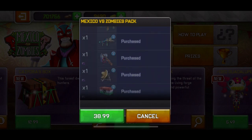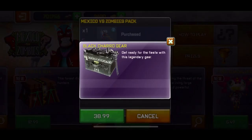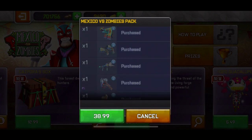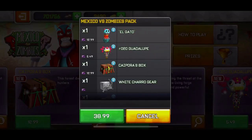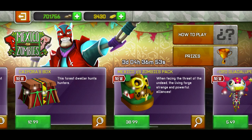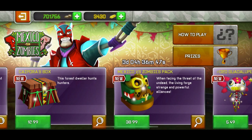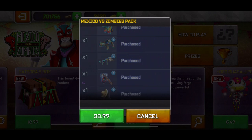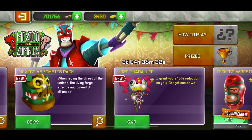But basically the big bundle gives you all those 3 things, plus all the Mexican bundles — 100 zombie knights, all the Mexican bundles, the black chara gear, everything. If I didn't have any of these, if I had one or two things from here, I would 100% buy this. The white chara gear was included too. This is a really, really good deal — the Mexico vs. Zombies pack. It's kinda expensive but it's worth it overall if you're willing to spend money in the game and get all that broken stuff.